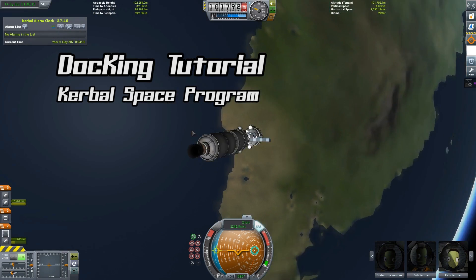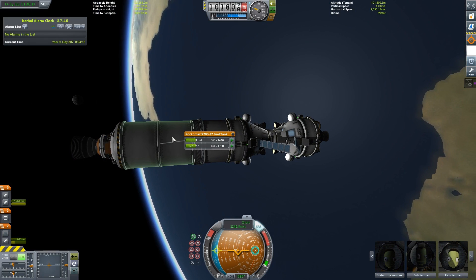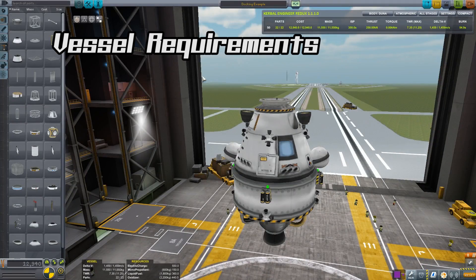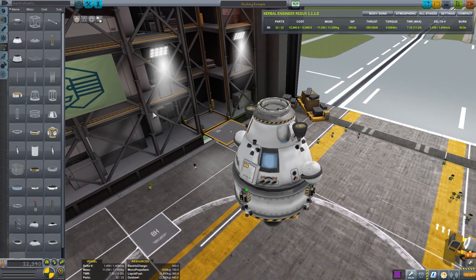This is a simplified guide on how to dock in Kerbal Space Program. Once you know how, the process is actually very easy and it's a very useful thing to know how to do. We're going to be using this small vessel as an example. We'll dock two of them together in orbit around Kerbin.